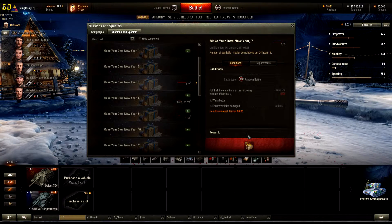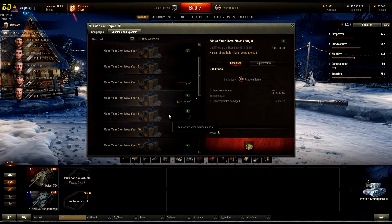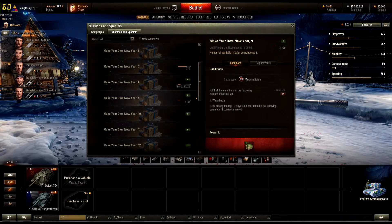Mission eight is to earn thirty thousand XP and you get a tier three box — you can complete that mission three times a week. Mission nine is also three times a week: win twenty battles and be among the top ten players in XP, which gives you another tier three gift box.